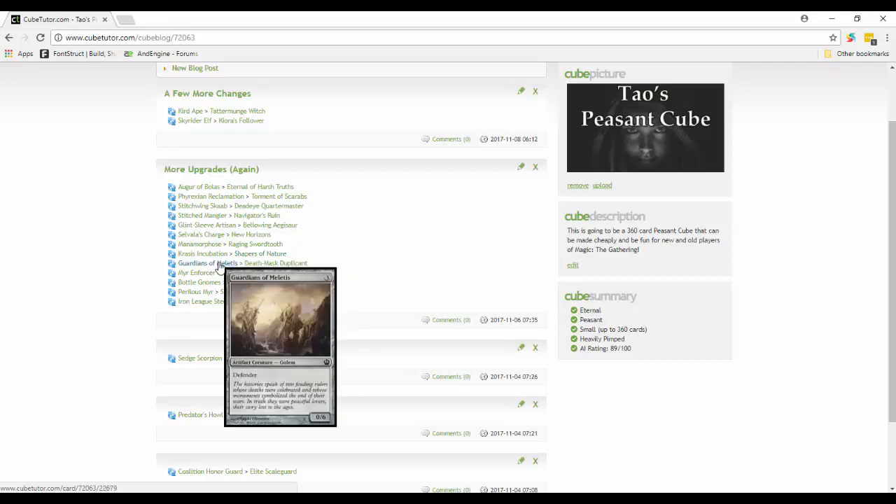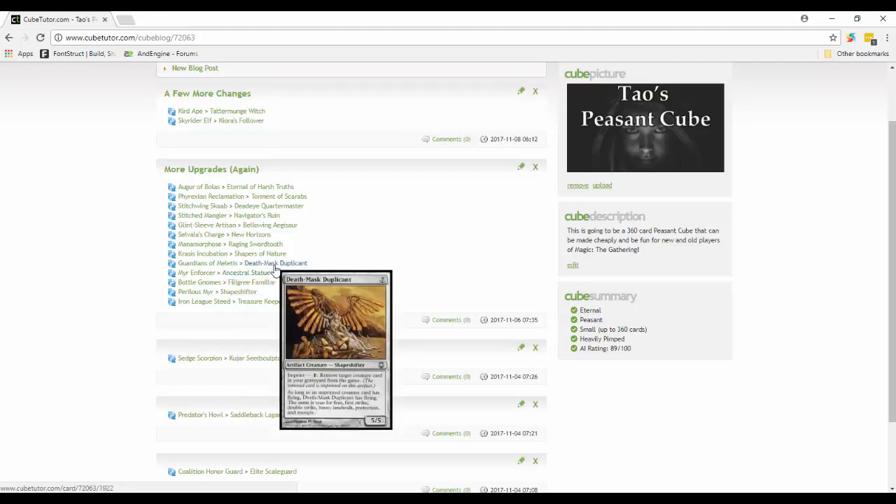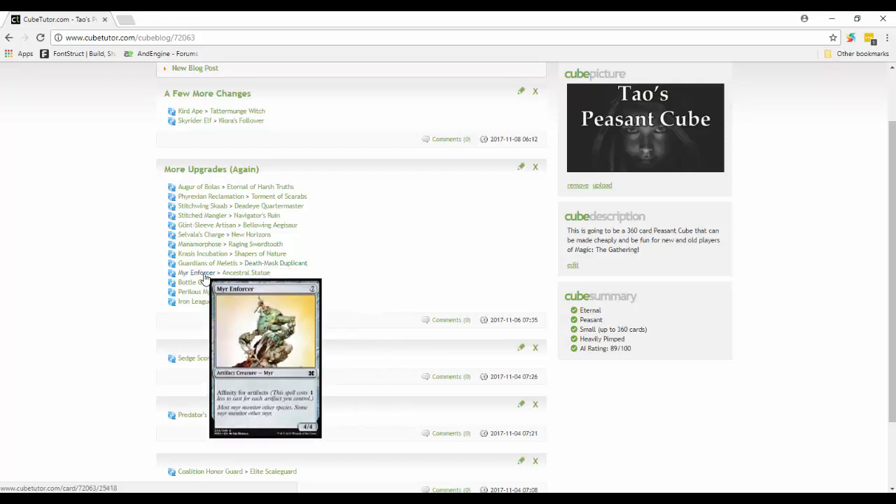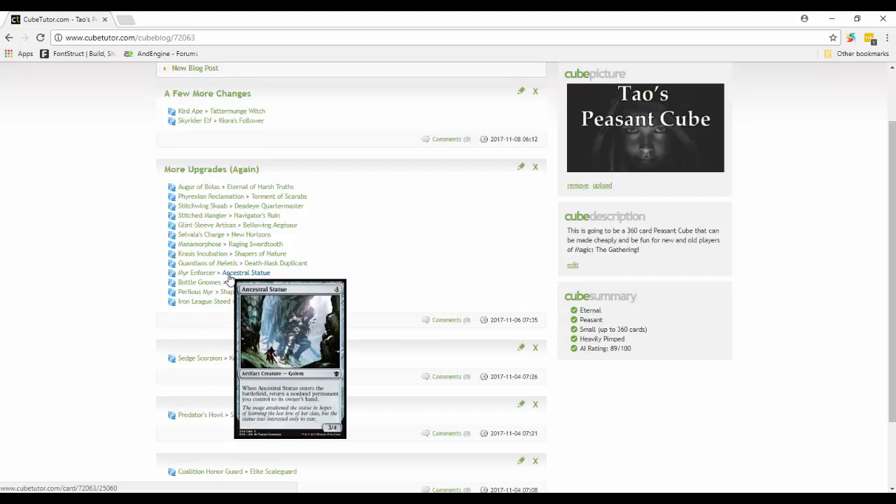Guardians of Meletis is a good defender - a 0/6 for three - but I don't think anyone would ever not take this last. So I took it out and put in Death-Mask Duplicant. For seven mana you can imprint by removing a target creature card in your graveyard from the game, and if it had double strike, flying, fear, first strike, haste, landwalk, protection, or trample, this creature gets those abilities. That could be a game-ender. Mirror Enforcer - a 4/4 with affinity for artifacts - is also out since there's not enough affinity support, and instead I put in Ancestral Statue. For four mana it's a 3/4, and when it enters the battlefield, return a non-land permanent you control to its owner's hand - so you can bounce and re-trigger your own ETB effects.